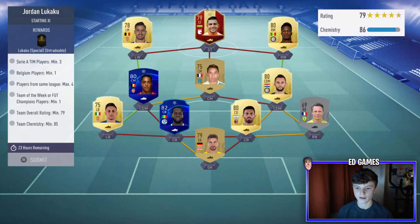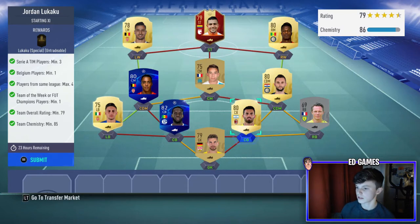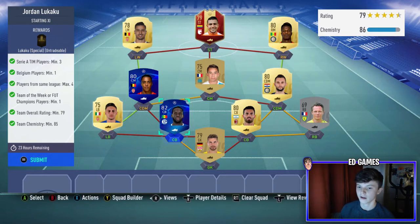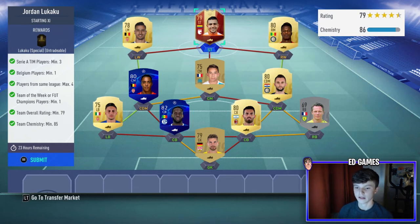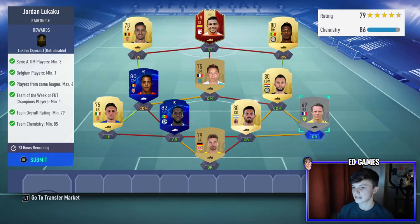If you look at Lukaku right now, he's 79 rated — I thought it was going to be 80, sorry. So we've got a 79 rating and we've obviously completed it. 86 chemistry needed, 85 rating, one team in the league called FUT Champions. I've used just a 79 FUT Champions player max in the same league, four Serie A players, one Belgium, and a Silva. This literally could be one of the cheapest methods — it's so cheap.